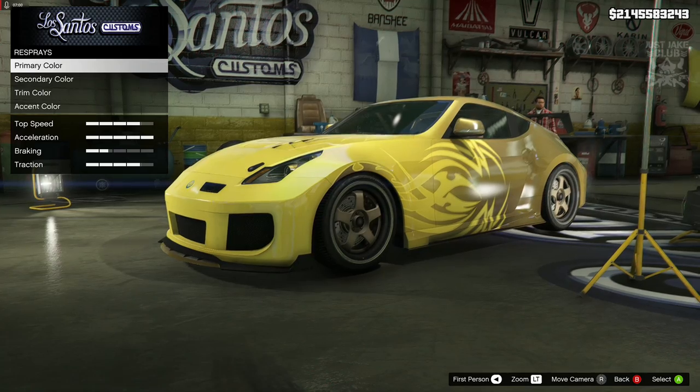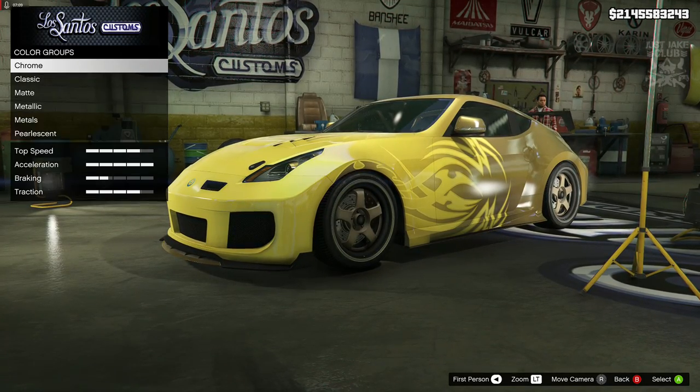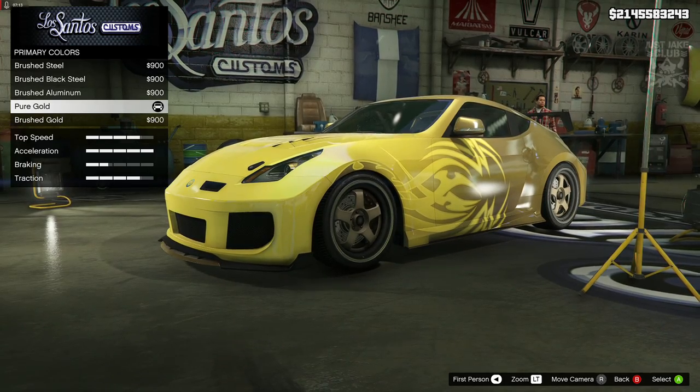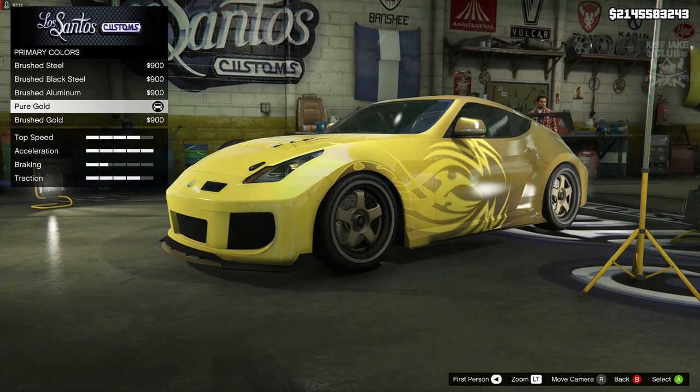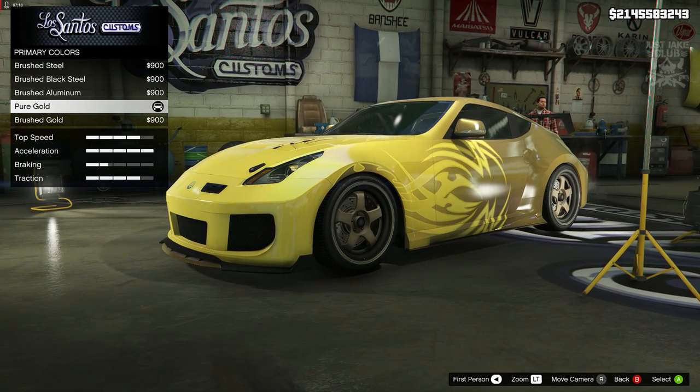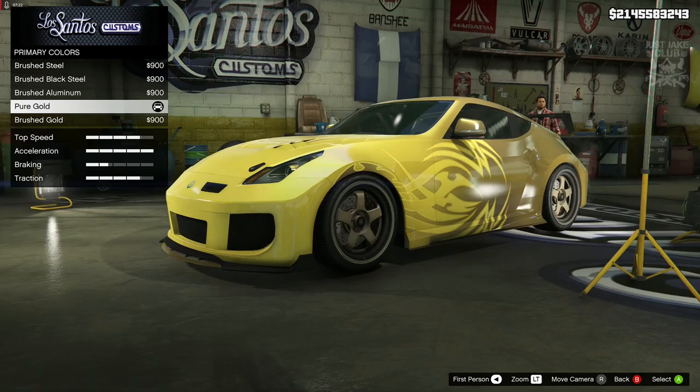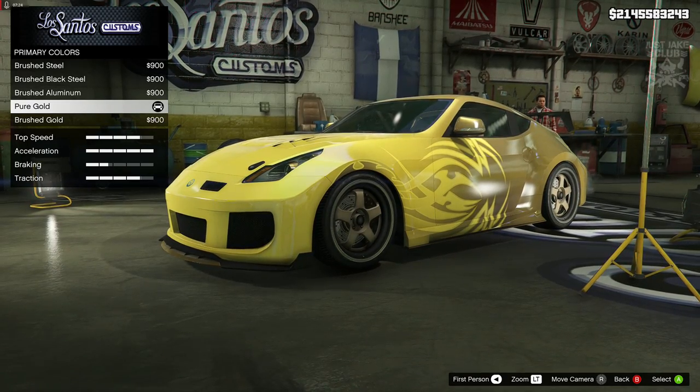So with that being said, what I did decide on was the colour to be metal and pure gold. That's the only thing I could come up with that actually looked halfway close to what we need. So yeah, primary colour: metal, pure gold. I've done that for both the primary and the secondary colour.